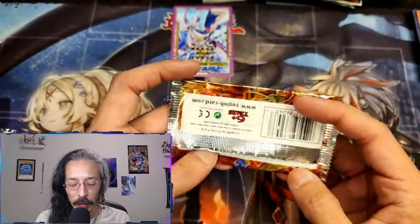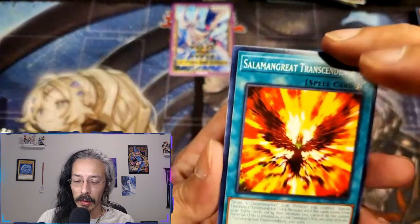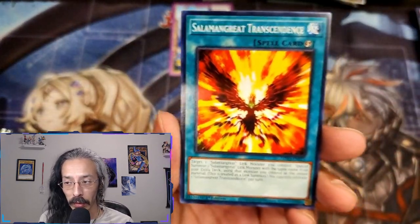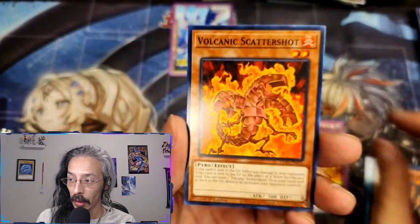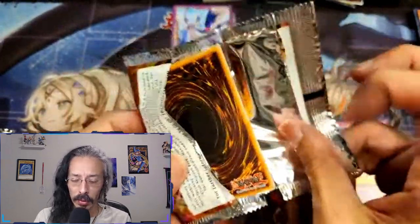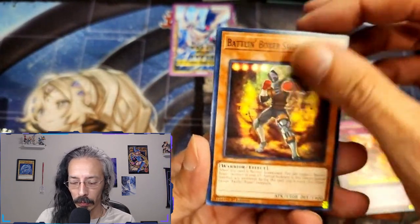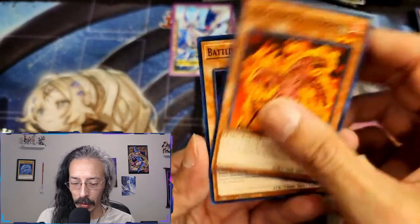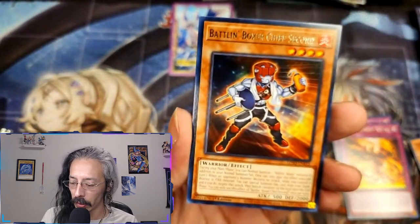Now I'm just going to go ahead and open all of these and we'll cut right to it. Man, I'm so glad that they switched out those blister packs — those things are notorious to open. We are looking for a Sunlight Wolf, looking for Raging Phoenixes, so anything value. These do not have guaranteed holographics, so even if we get an ultra or a super, that's better than what you normally would get. This should be a fairly speedy opening, especially after my last video being at like 45 minutes.